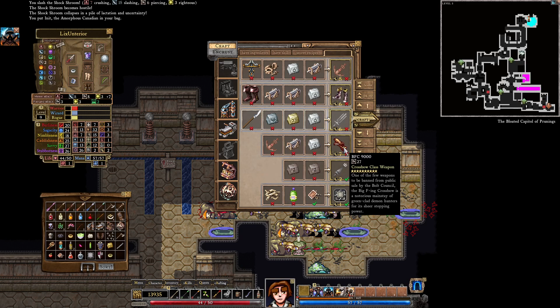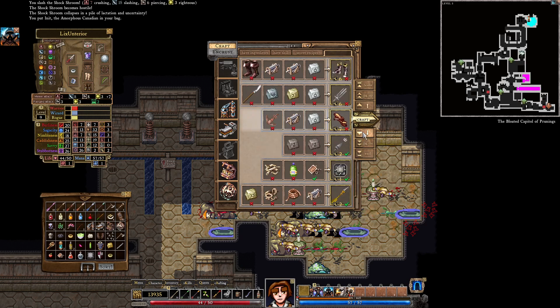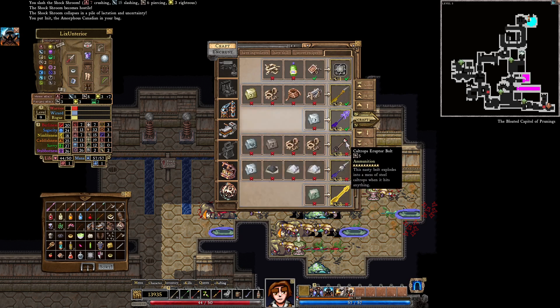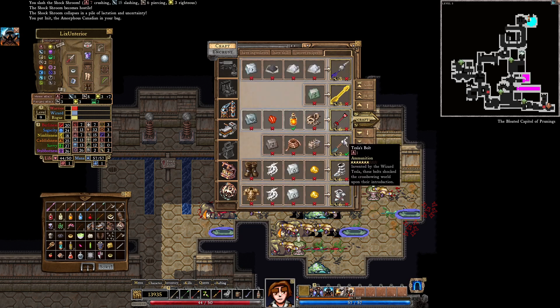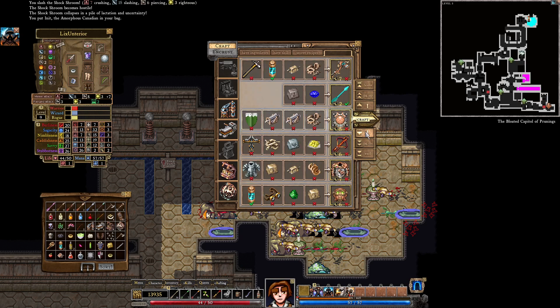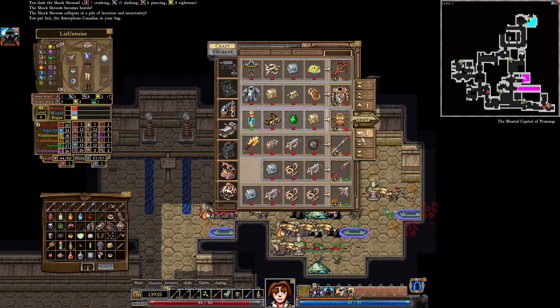BFC9000 — big freaking crossbow. Need a repeater to start off with, not to mention seven tinkering. The tinker toy bolt sounds good. Electrum and other stuff we definitely have — that only takes two tinkering. I don't know if we have electrum right now, it's pretty rare, we might find it somewhere. I'll drop the ruptor bolt. We are getting some really good bolts. The Tesla bolt's not bad.